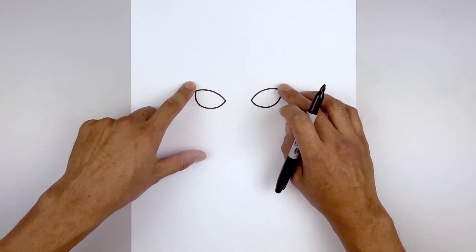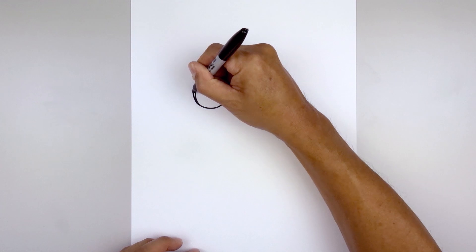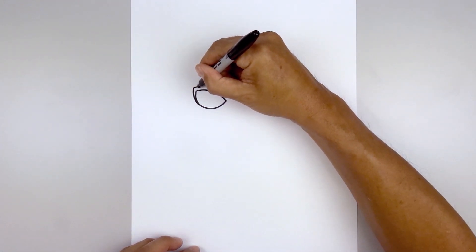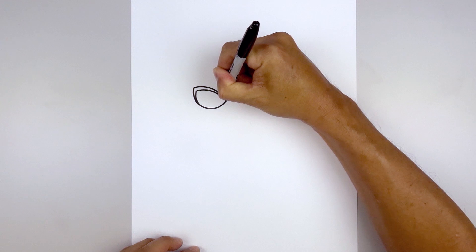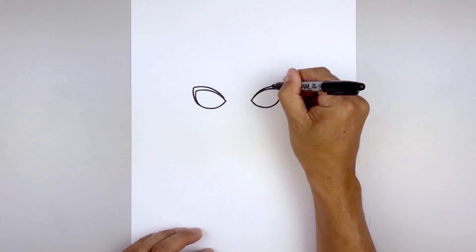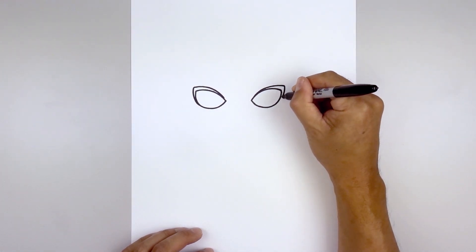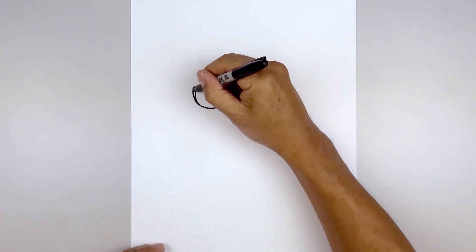Then we'll add a thick lash along the top and side of the eyes. Let's start on the bottom left. I'm just going to taper this up towards the top and pull this across and then down on the inside. Let's do the same thing on the right - going up and then out, come down and then in towards the side, and then we'll fill the eyelash in black.